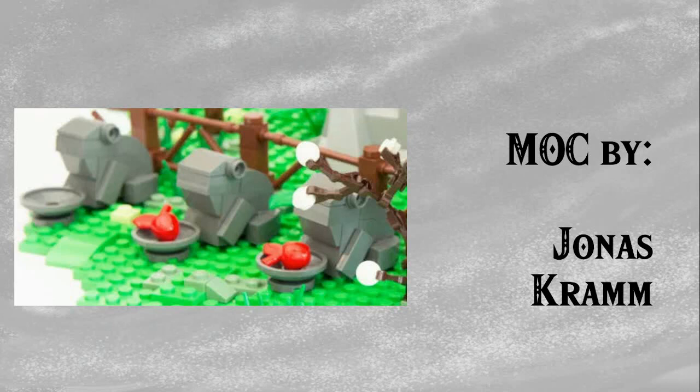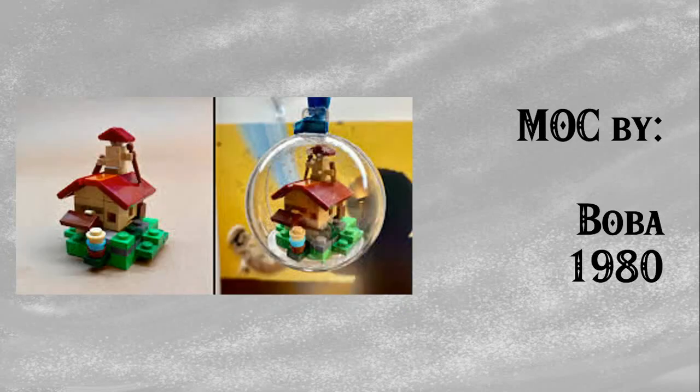Next up, we have part of Jonas Cram's Kakariko Village MOC. You guys will know him for doing the huge Kakariko, but I just wanted to showcase his frogs because I think they're cool — it's the Korok puzzle and they're a really neat build. Next up by Boba1980, we have this bauble design for your LEGO Christmas bulbs — and this is of course Link's House from Hateno. It looks fantastic, the instructions are actually available on his original post, and this is a must-have for a Zelda fan to put in a bauble.